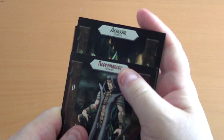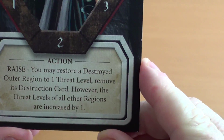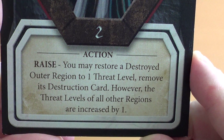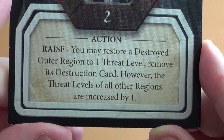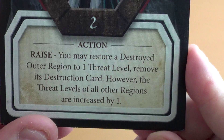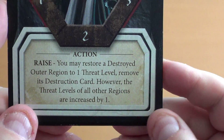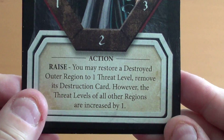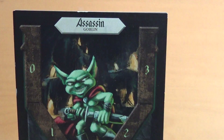What four characters have we picked? We have the Necromancer. For one action, I may restore a destroyed outer region to one threat level and remove its destruction card. However, the threat levels of all other regions are increased by one. So if we have a destroyed region, we can bring it back — normally once it's destroyed it's gone — but all other regions have their threat increased.